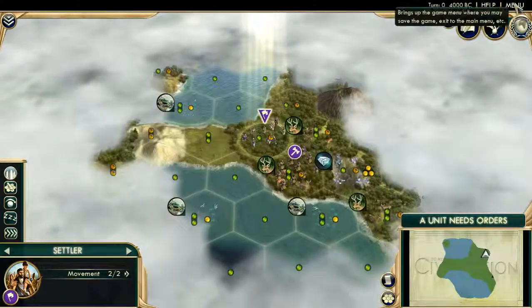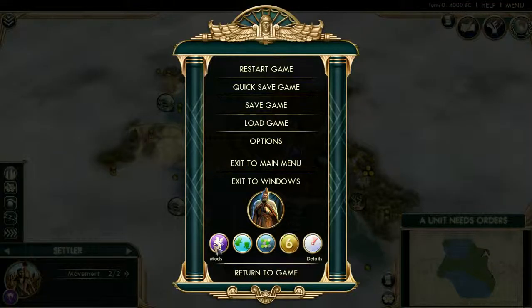Now, what are our settings? Well, we're playing, of course, as Venice. We're playing on Perfect World 3, which is a map generated without downloading. It's very good, actually — it generates very realistic but also very organic maps. It feels a lot better than Continents or Pangea, in my opinion. We're playing on a standard-sized map, because I don't really want to stress-test the settings on large, which is my default, especially since I'm recording right now.